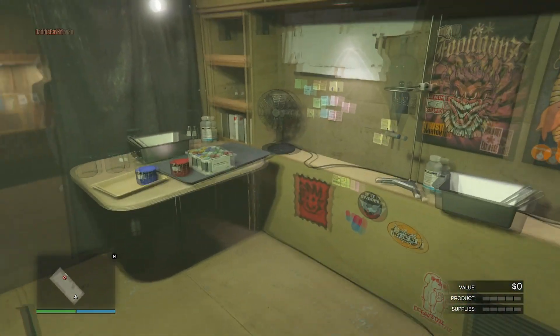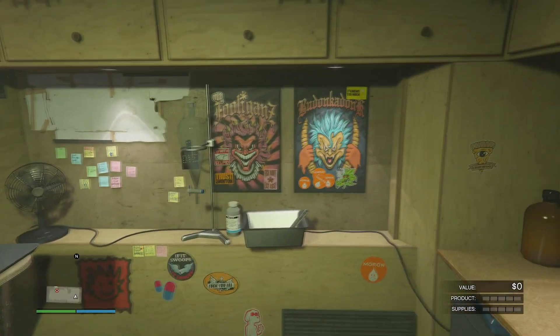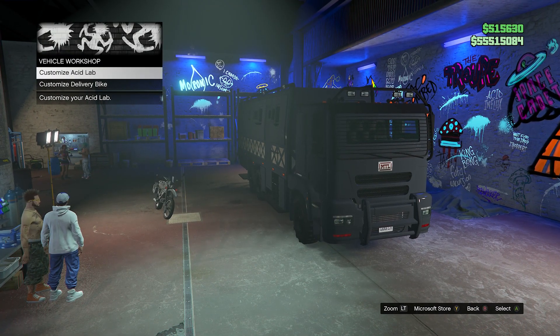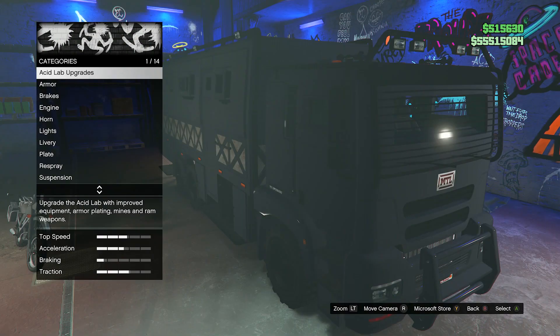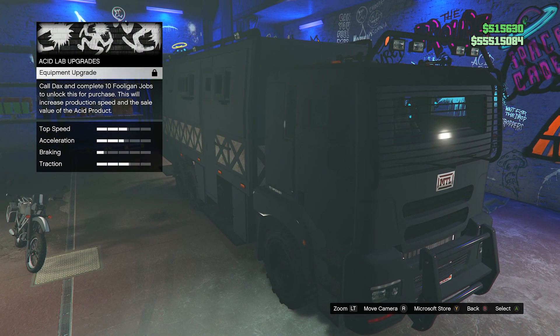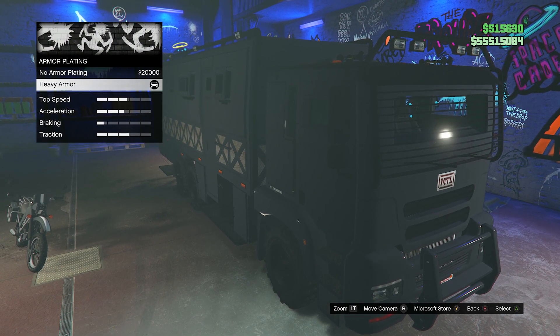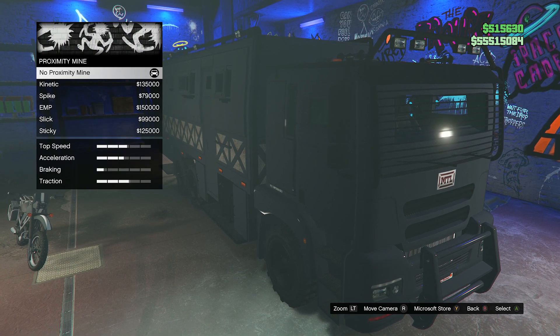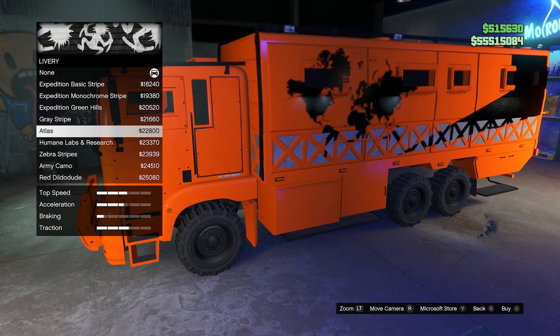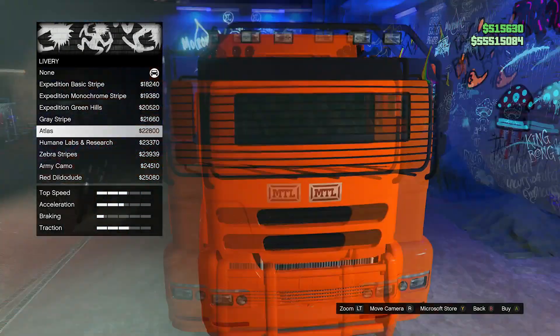After completing those 10 disruption missions, just go back to Mutt — I kept calling him Matt, but his name is Mutt with a U — and you can add that upgrade to your Acid Lab. Through Mutt, you can also upgrade your Brickade, customizing the actual vehicle itself and the inside of the Acid Lab.